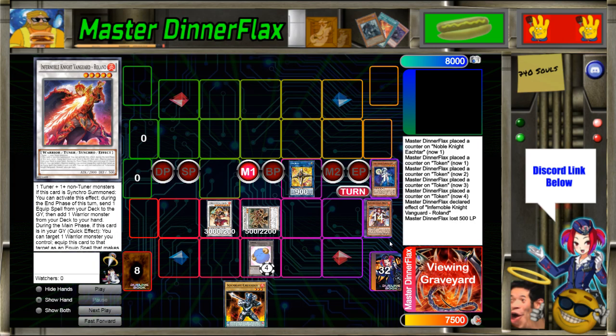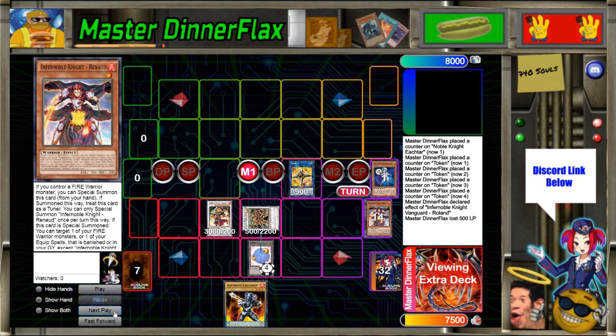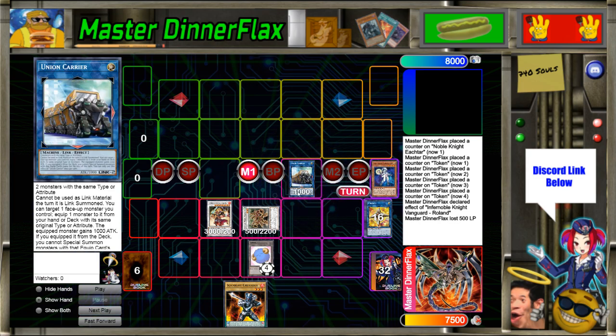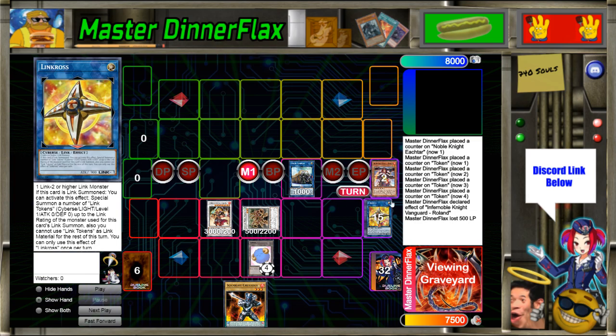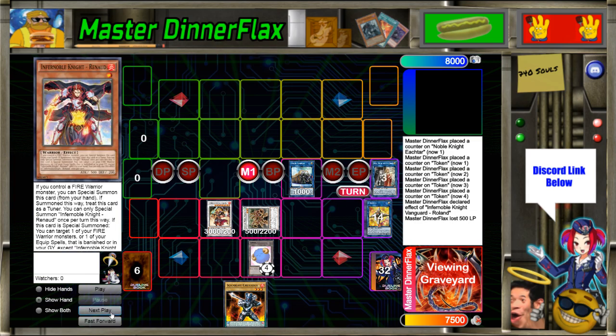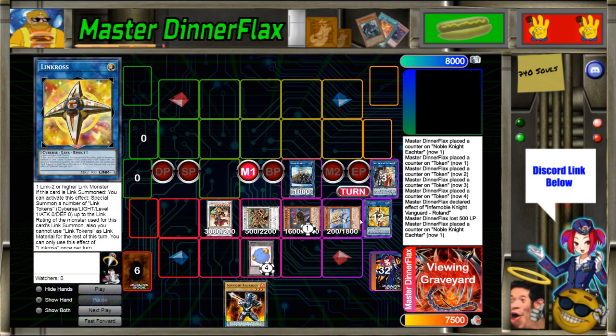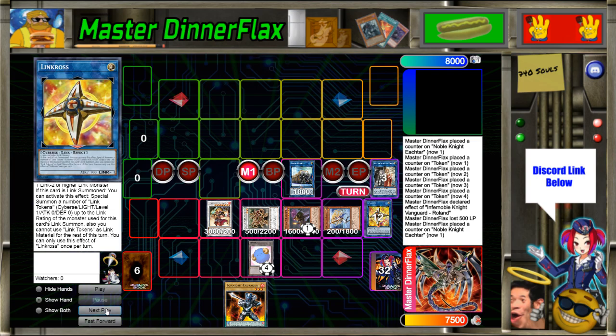Now we turn Roland into Link Kribo, and Link Kribo and Link Cross are both Cyberse, so we make Union Carrier. We'll finally use Ishtar, banishing Renond and Isolde — both noble knights — to summon Ishtar back, and we're going to use Union Carrier's effect to equip Sangan from the deck.